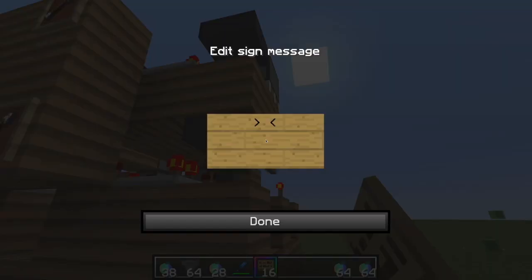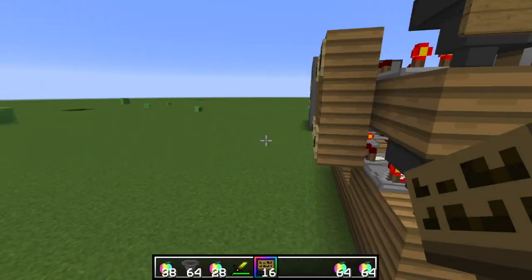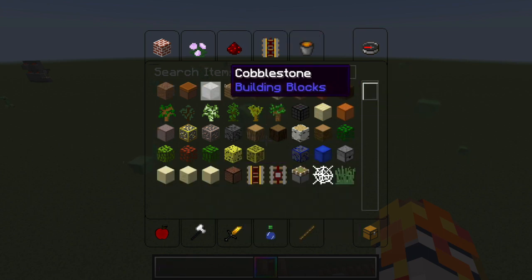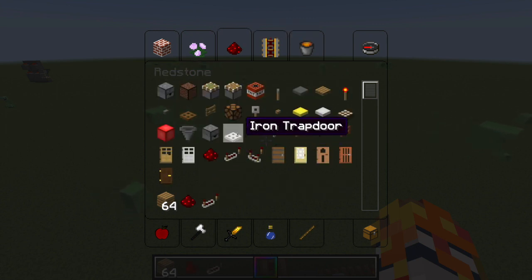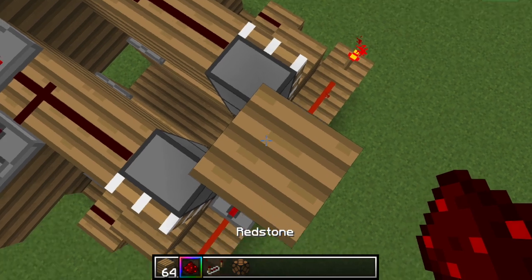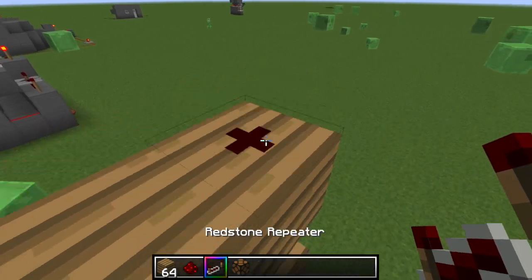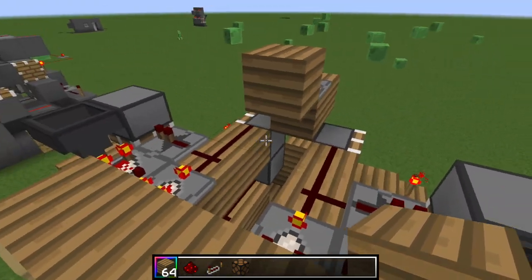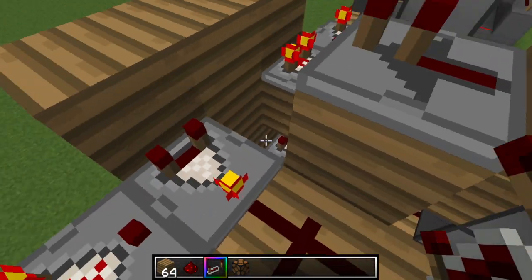So first put seven, then put five — make sure you're crouching before you do that. Then grab a block of your choice, a bunch of repeaters, and a redstone lamp. Come towards your output right here, place a block above it, then place a piece of redstone. Then place a block, then place a repeater. If you want, place a block right above that and come around just like this — make sure the repeaters aren't connected to the other redstone and messing it all up.